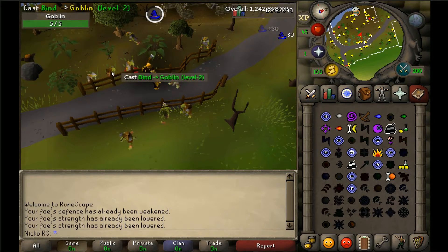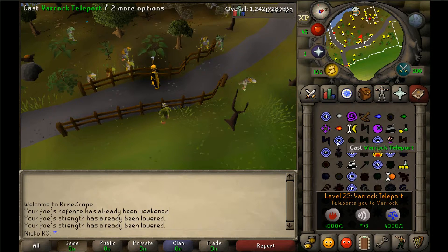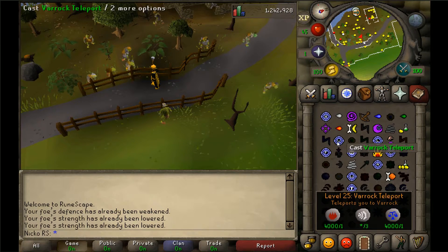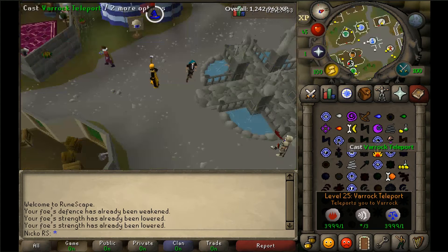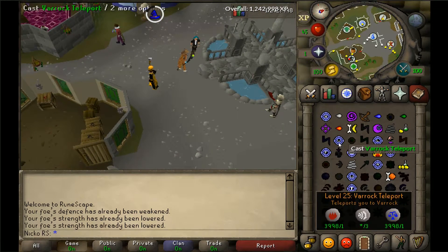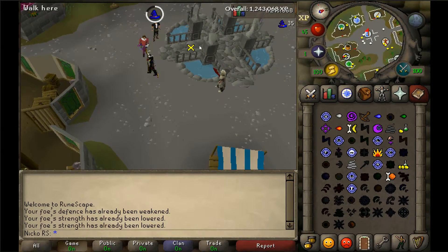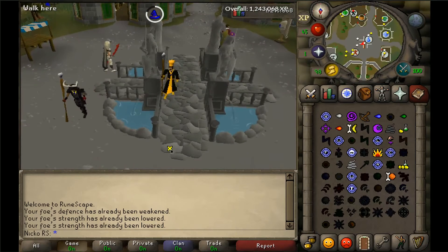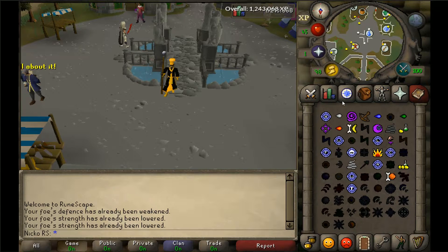Once you have reached level 25 magic, from 25 to 31 you will be casting the Varrock Teleport. This will require 200 casts — 200 fire runes, 600 air runes, and 200 law runes. You're just going to keep spam clicking it. You can watch a movie on your upper screen or drag the screen to the side and half-screen it. Get used to watching something while spam clicking, because when you get to High Alchemy it's going to take forever.